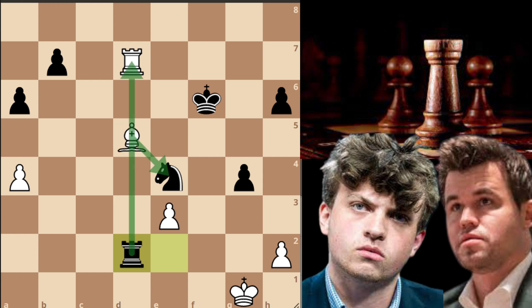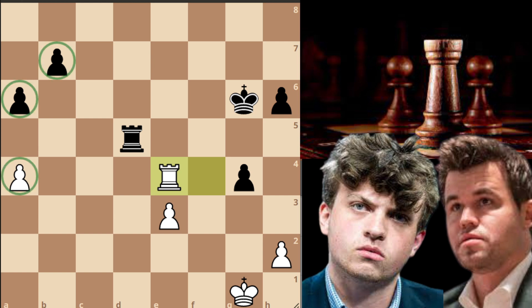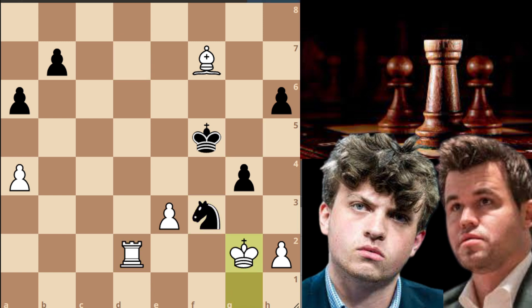Magnus decides to give a check on f7, king to g6, and now rook to d7 — this was another mistake. White should have gone for the rook endgame after rook to f4, rook captures on d5, rook captures on e4. Black is still a pawn up but this would have given white the most drawing chances. In the game after rook to d7, knight to g5, bishop to f7 check, king to f5, rook captures on d2, knight to f3 check, king to g2, and king captures on d2.